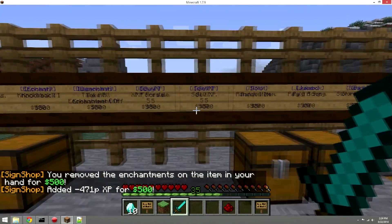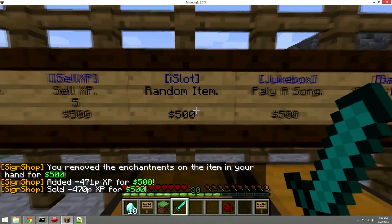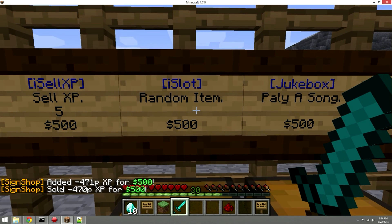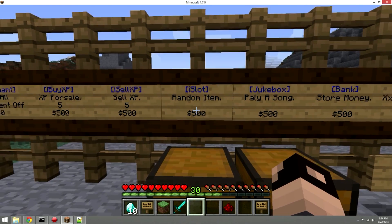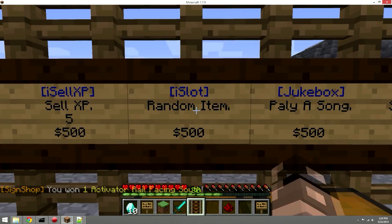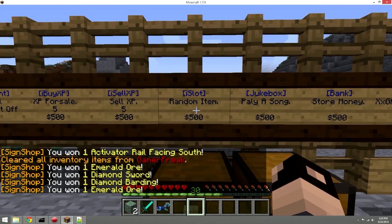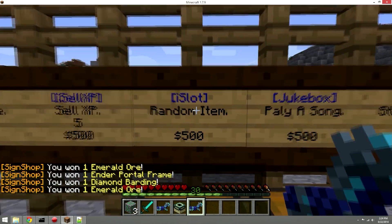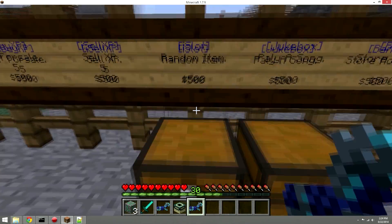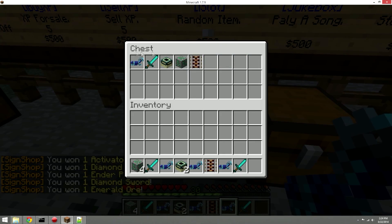There's also a disenchant sign, an XP buy sign using 'iBuy' for infinite amounts, and a really cool slot machine sign. To set up the slot machine, you clear your inventory, put random items into the chest, link it to an 'iSlot' sign, and whoever buys from it gets a random item from that chest.